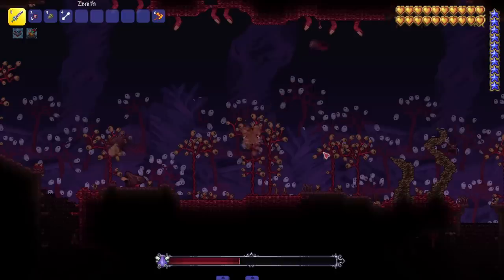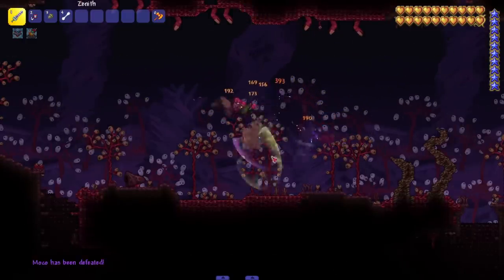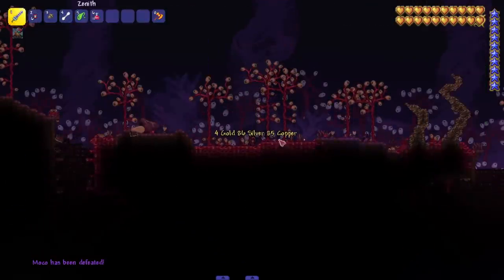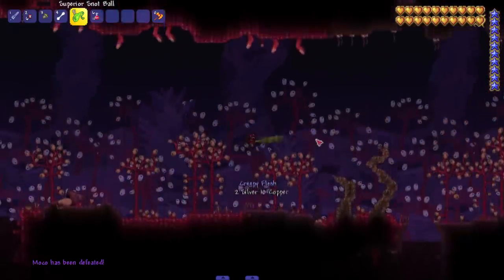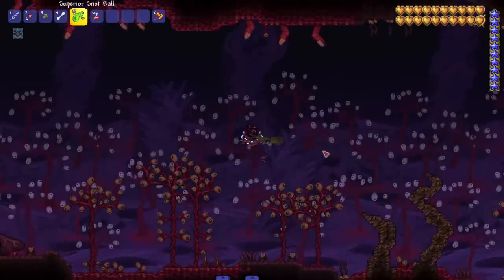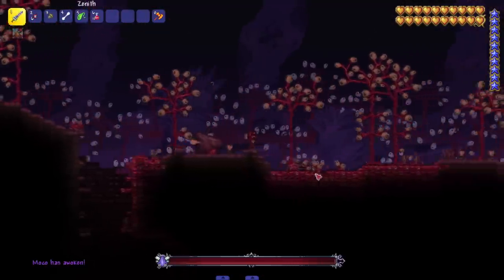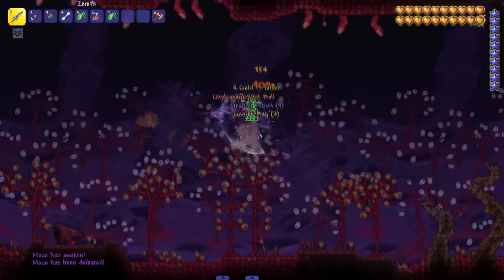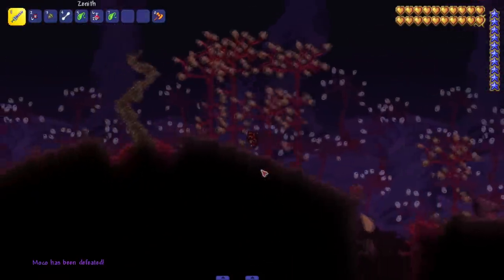Do some damage to it — phase two! Goofy attack, the boy was charging up. It gets a little faster as expected. What did my boy drop? Superior snot ball — oh, it's a flail! This is such a cool concept for a flail. The creative ideas from this team were flowing. Good job whoever made the mod. I'm gonna pick the nose again.